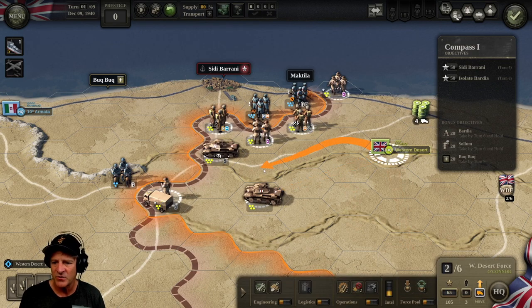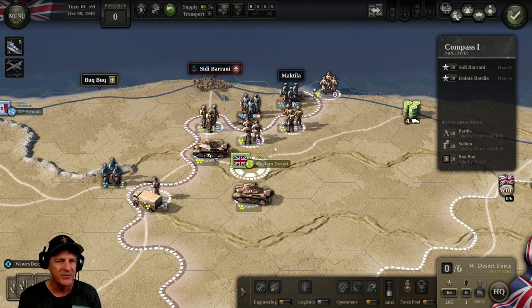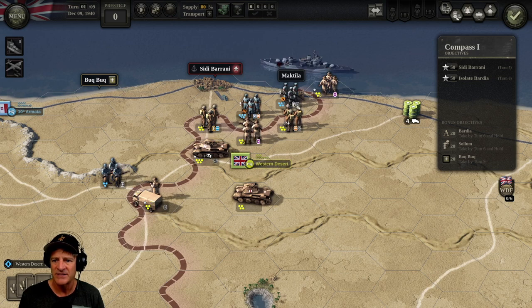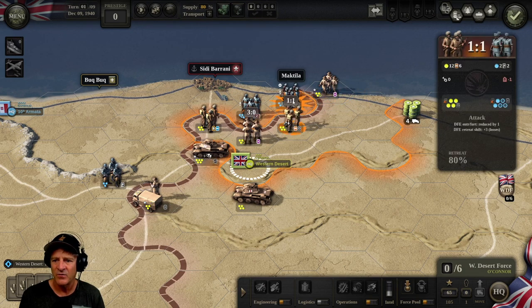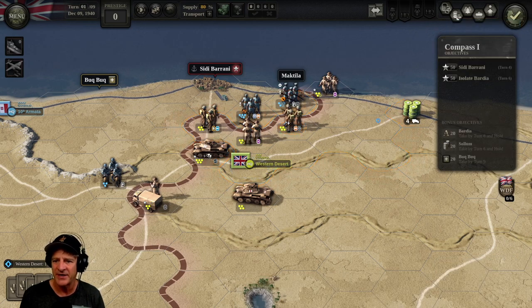We're going to push forward with our headquarters to stay better in supply and control. One of the things I'm learning with this game is that supply and command and control are critical to effective operations. We have a naval bombardment — let's pound these units down here. Still one to one. The bonus objective is time-based; we really need to cut off Sidi Barani to take them out of supply. We're going to end our turn and go to turn two.